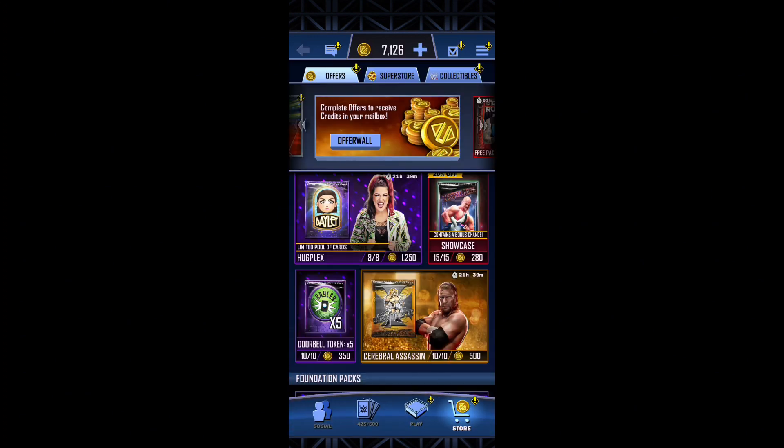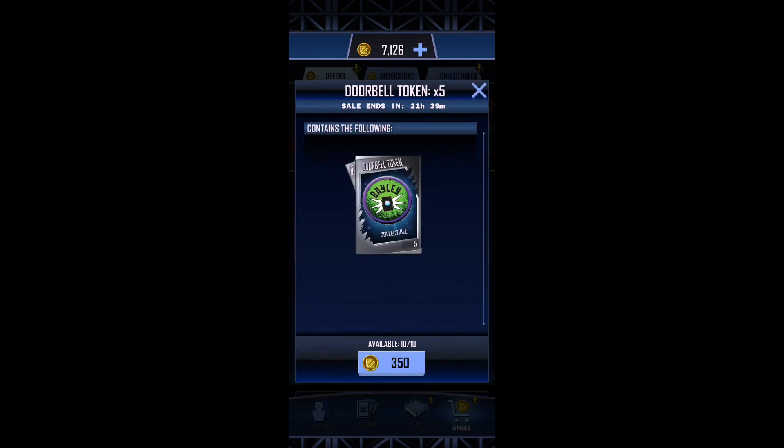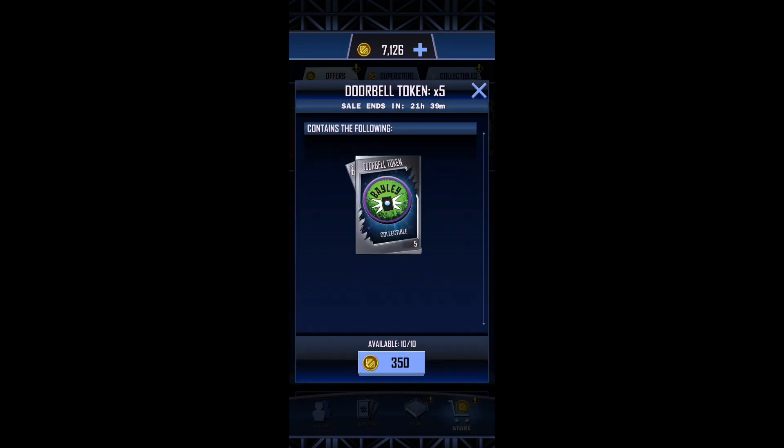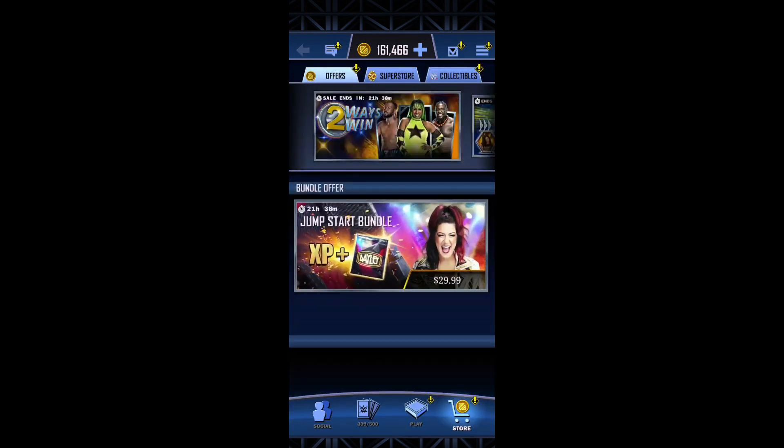If you have money and you're not free-to-play, you can also buy collectibles directly — it's 350 credits for five collectibles and you can do it 10 times, so that's 50 collectibles for 3,500 credits.